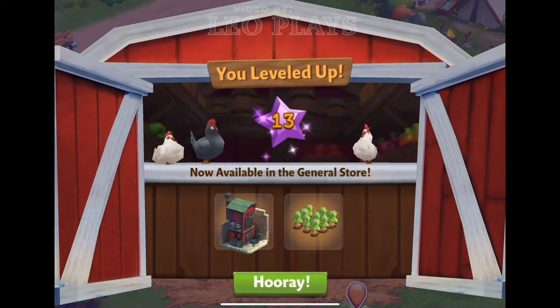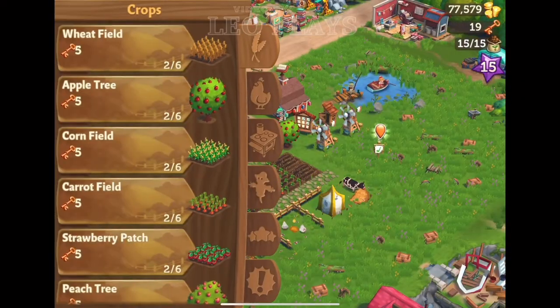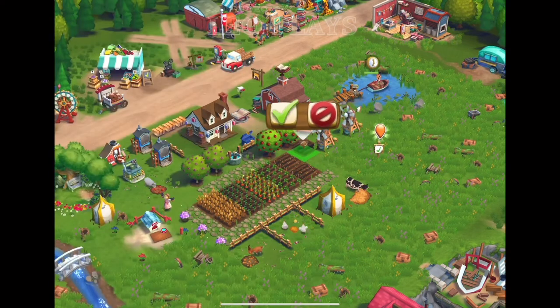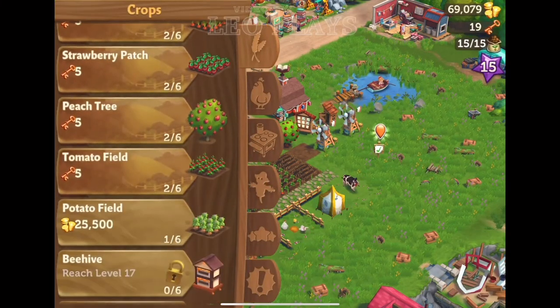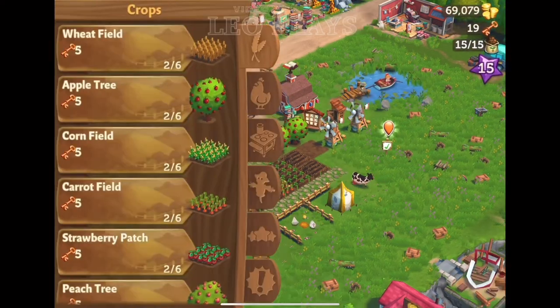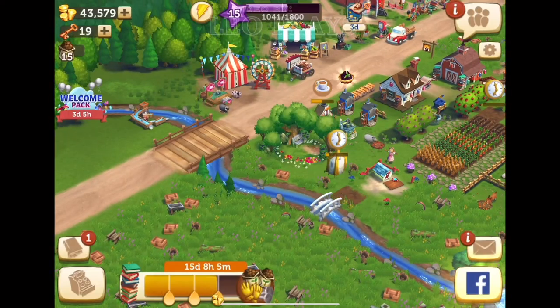Level 13, you unlock the dinner oven and potato field. I'm running out of land and can't place the potato where I want it to be, so I'm just going to put it where I have space — this spot right here.